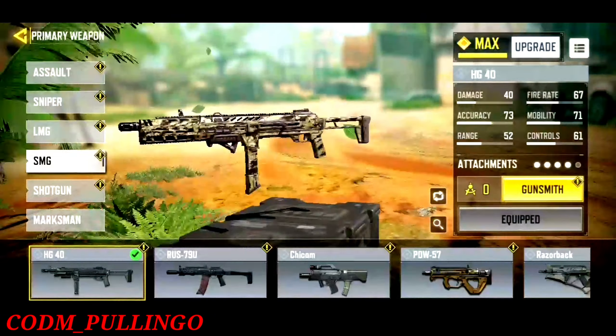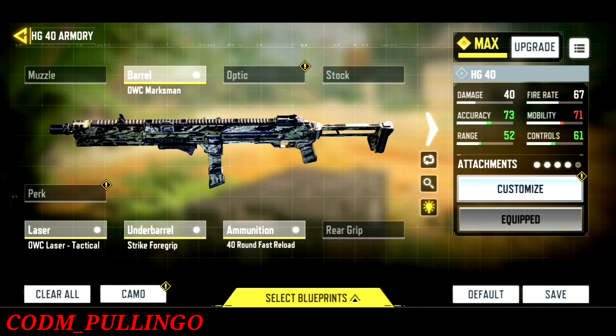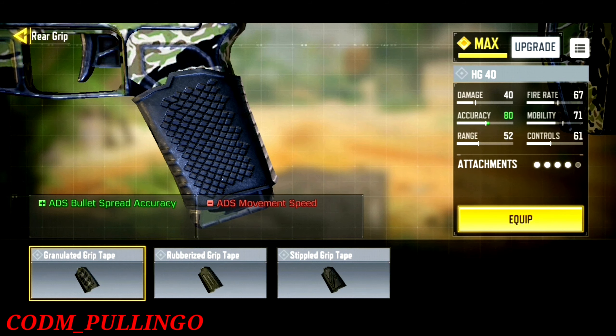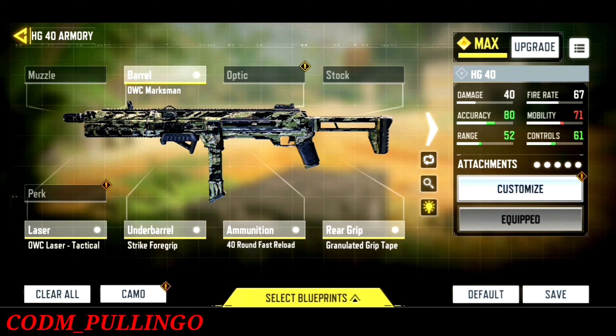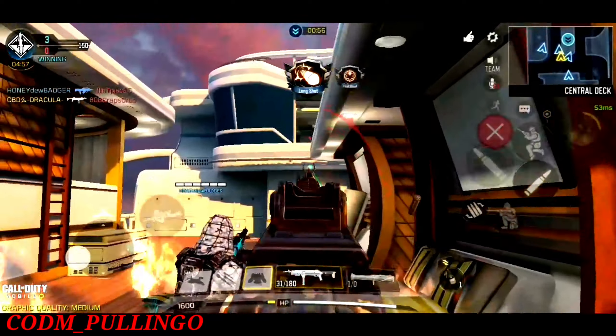Next, let me show you the HG40. HG40 doesn't need many other attachments. Now we can use the barrel and ammunition. You can also use the rear grip. There are two different branch options — I will use the granulator. The movement speed is increased so it will be easy to play. As you can see, the scope is easy to use for long shots.